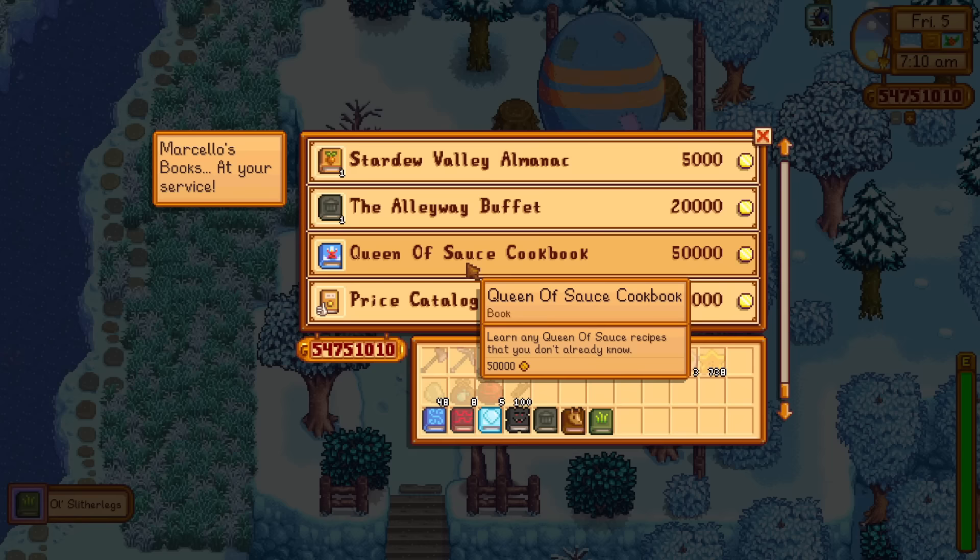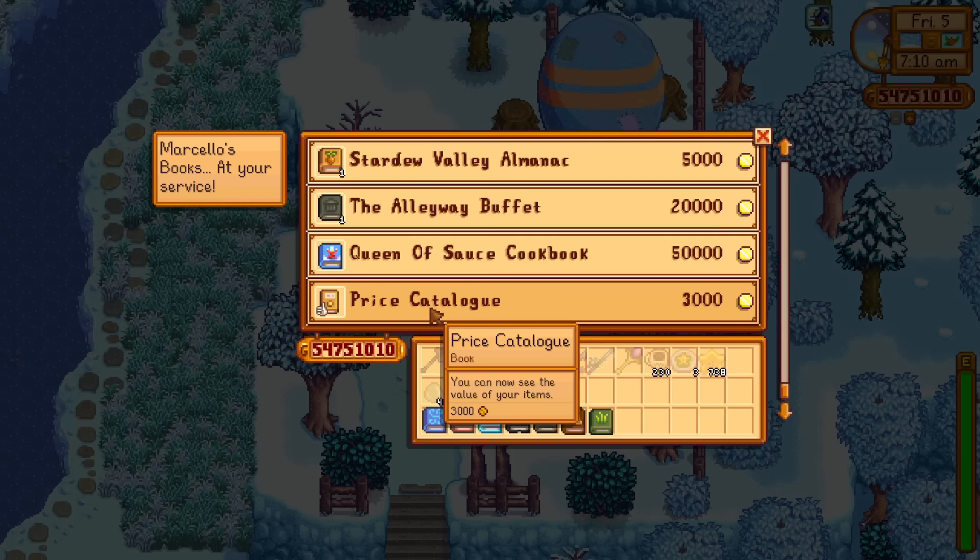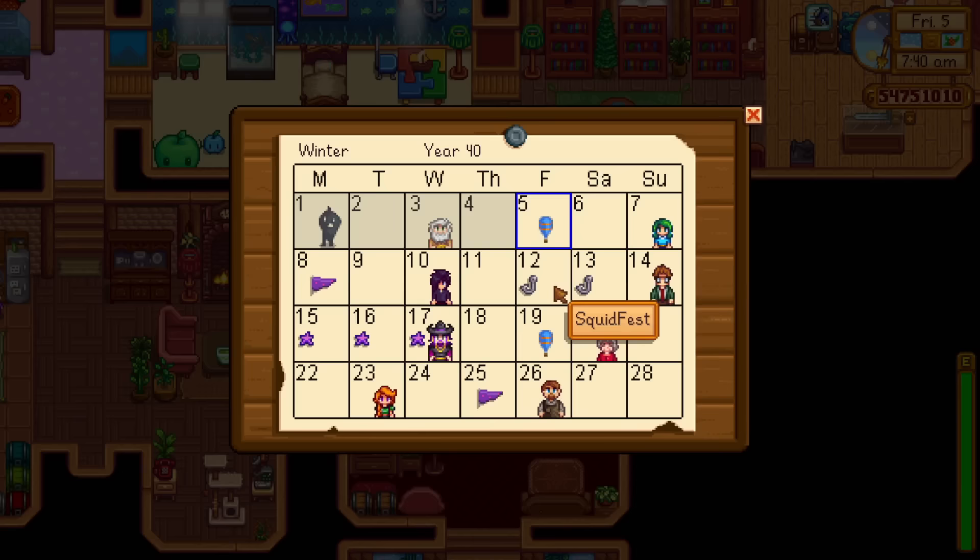Another one is the Queen of Sauce Cookbook, which will teach you any Queen of the Sauce recipes you don't already know. There's also the Price Catalogue, which I've already purchased — as mentioned at the start, this allows you to see the value of your items. That one costs 3,000 gold, not too bad at all.